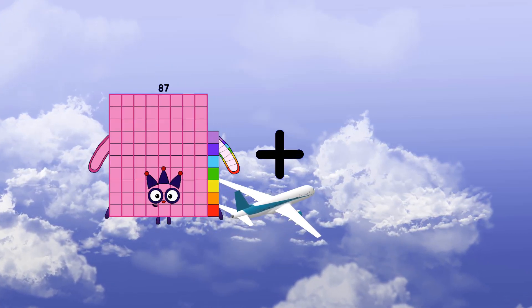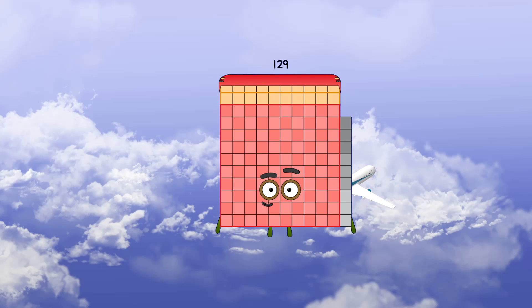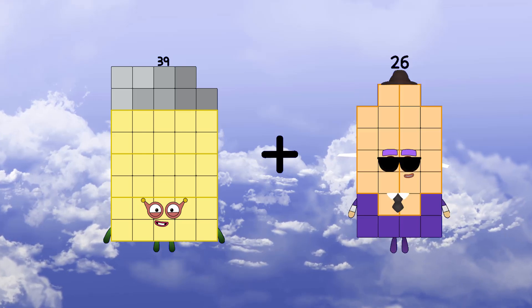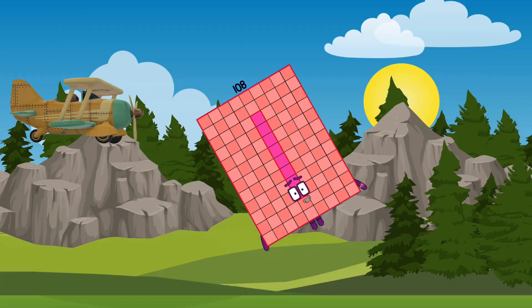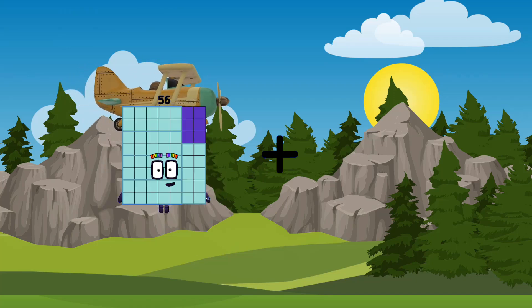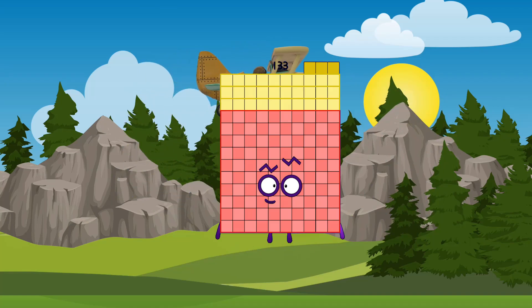87 plus 42 equals 129. 39 plus 69 equals 108. 88 plus 56, plus 77, equals 133.